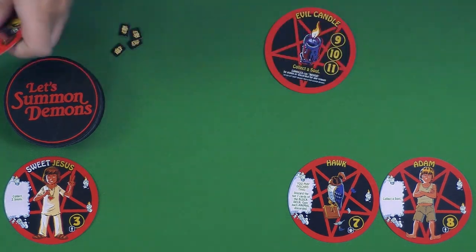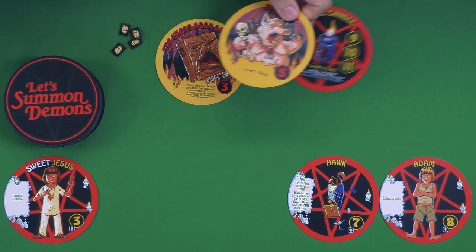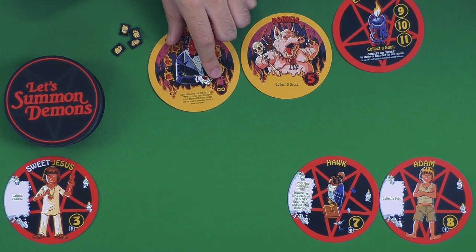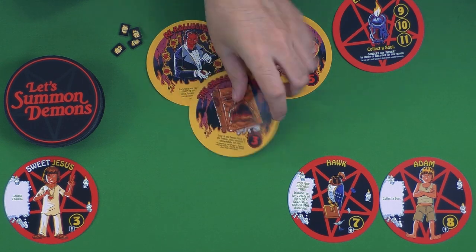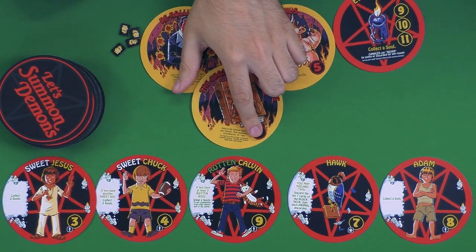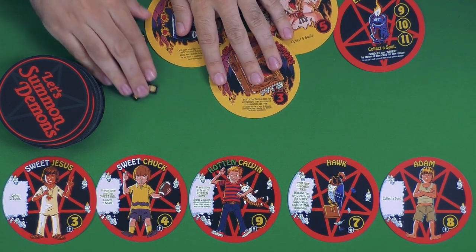Once you collect three different souls you can trade them in and discard them to play a demon from your hand. Everybody starts with three demons, and demons have their own numbers and effects — usually stronger than block cards. Some give you a lot more souls; one lets you search the deck for a different demon to summon. There's Re-roll Lucifer, who has a permanent ongoing power letting you re-roll your dice. You're trying to build synergy — some cards depend on whether your characters are considered 'sweet' or 'rotten,' or boys or girls.